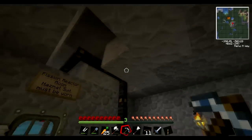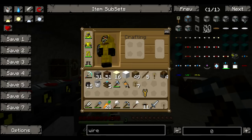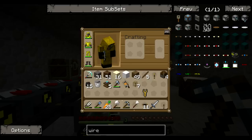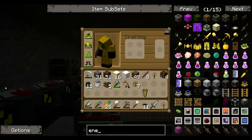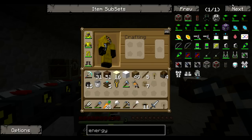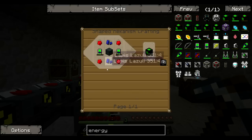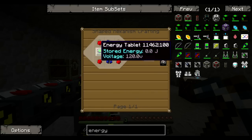So basically what we're going to do today — it's going to be a short episode. We're going to build somewhere to harvest the energy. I'm going to go into recipe mode because I'll end up spawning something in if I don't. So, energy cube. As you may be able to hear, my voice is very, very sore at the moment, but I'm going on through it. We've got a basic energy cube — we're going to want to make that.